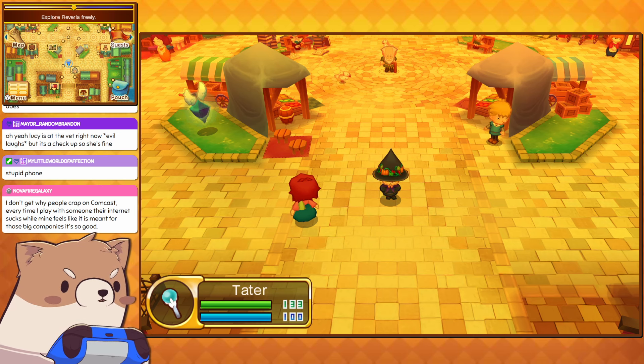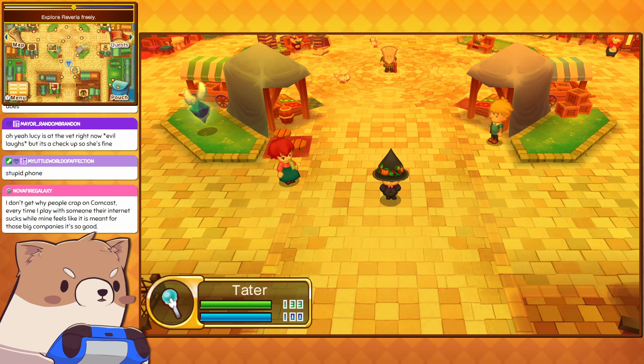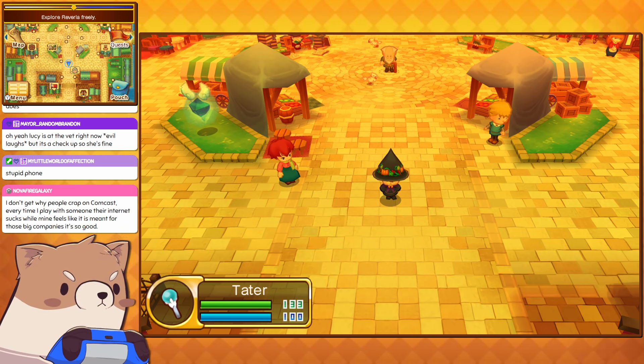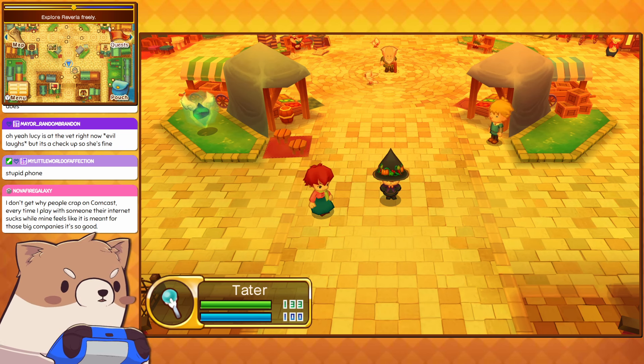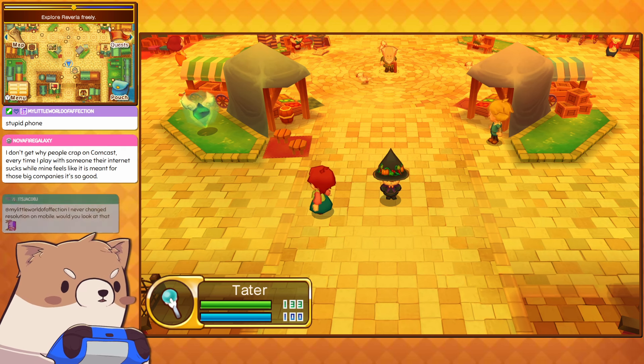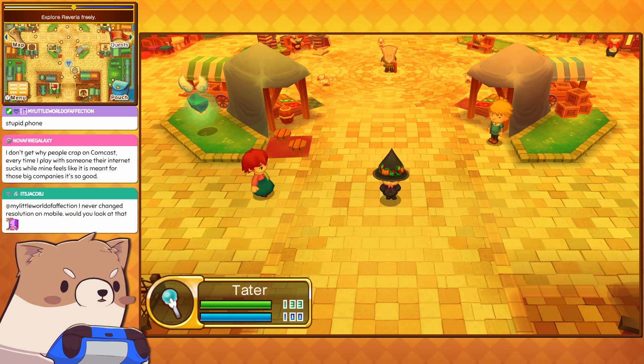I did change lives briefly to be a woodcutter, because I wanted to make wands for my character. But then I realized I would also need to take up a mining life to get the jewels for the wands, and then the carpenter life to put those all together. I didn't get that far, so I have some extra logs in my inventory — that's about all I have to show for it.